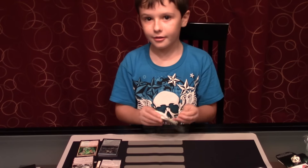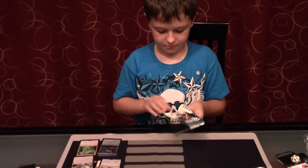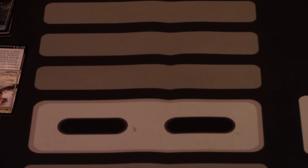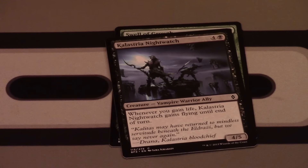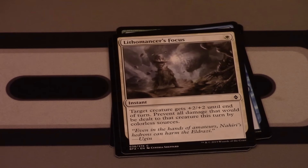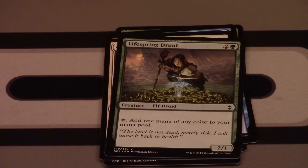Our fourth pack contains: another Dutiful Return, Swell of Growth, Kalastria Nightwatch — yes, a vampire! There are a lot of vampires in this set, so I'm so happy. Dispel, Lithomancer's Focus, Goblin Warpaint, Undo Great Horn, Lifespring Druid, Undo Champion — yes, they have a Minotaur in the set!